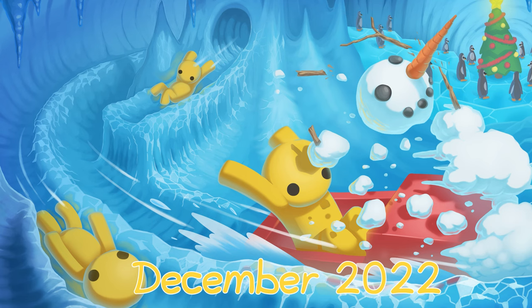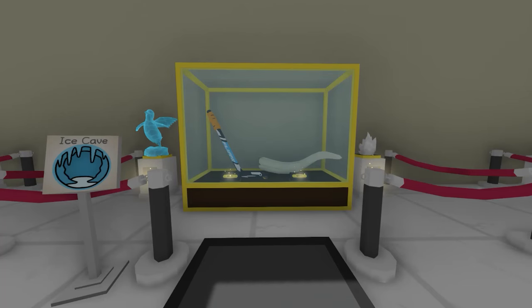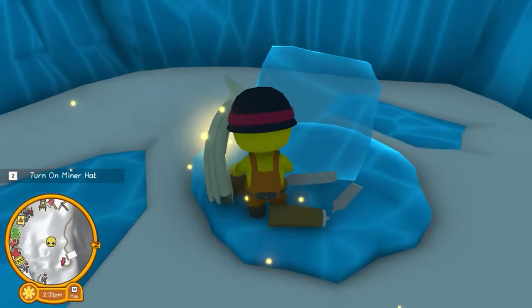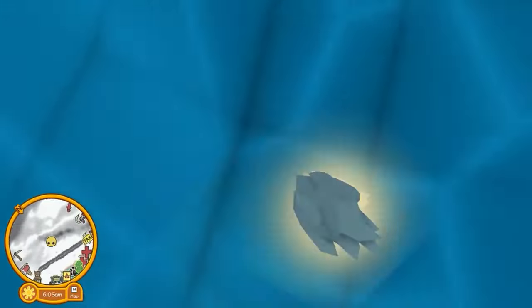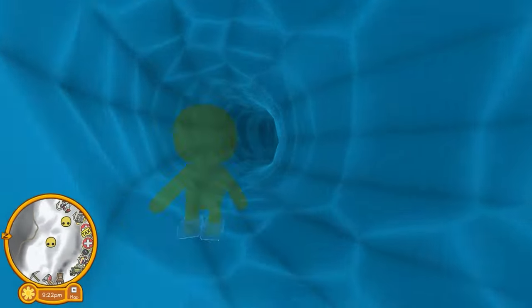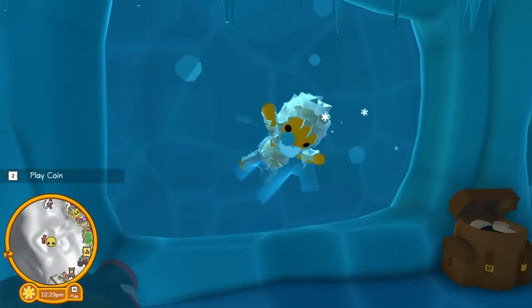One more Christmas update, and this one was actually really interesting. It of course added the candy canes and snowmen again, but there came a new artifact collection and all the artifacts are in the snow cave. The snow cave has a lot of things like the artifact collection, a hockey course, and a yeti cave. You would get some ice juice from completing every artifact in the collection. Fun Fact! The snow cave was actually added in the update before, but it was really small.